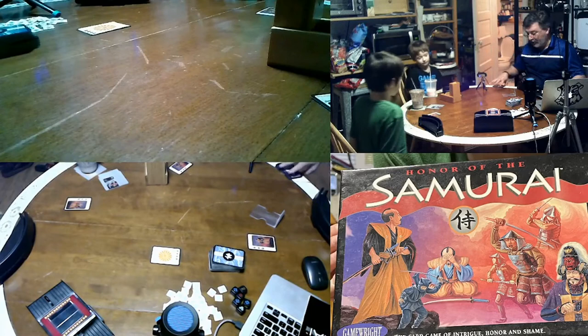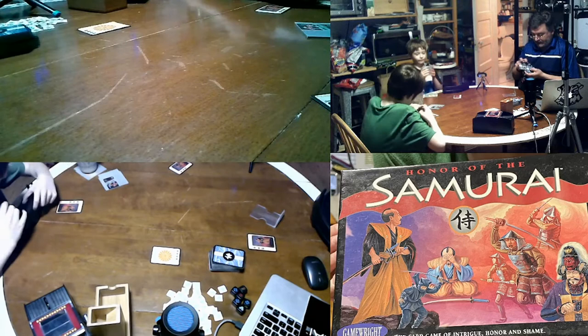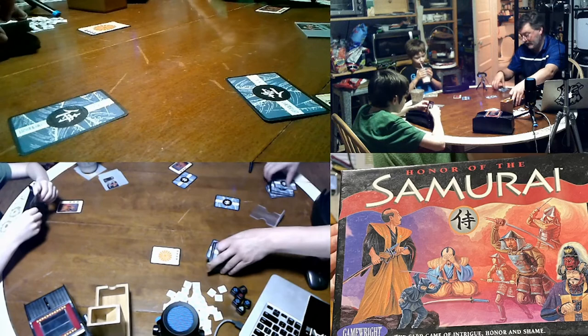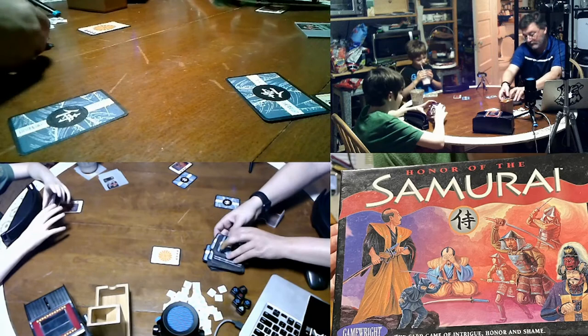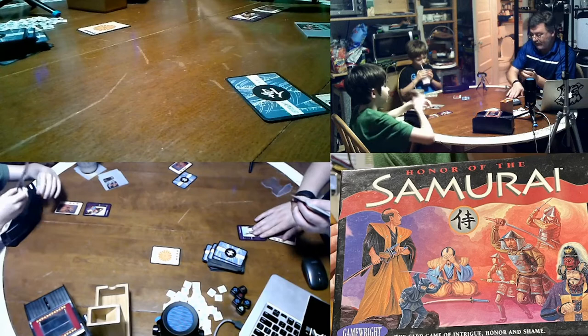Alright, I'm gonna deal out the daimyos — put this over there, we'll need it later. We get a daimyo and the rest get folded into the deck in some meaningful way. And then we get seven cards. You put your daimyo in the top row and your samurai on the bottom.